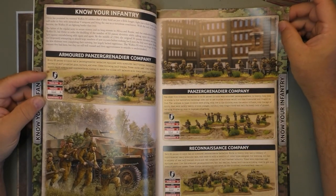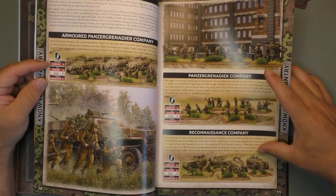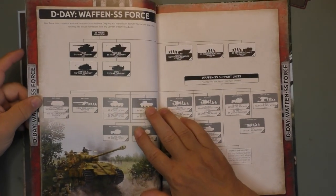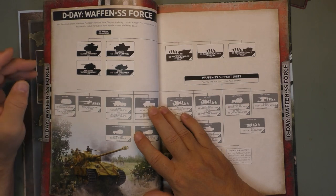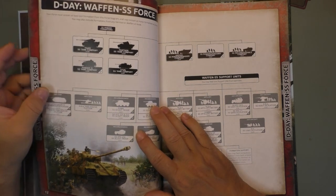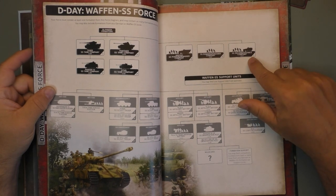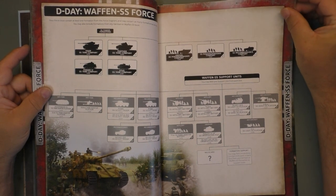You also get the Armored Panzer Grenadier Company, Panzer Grenadier Company, and Reconnaissance Company. As you can see on this page, you get the Waffen SS forces, and the SS Panzer Formation that includes Tiger Tank Company, Panzer IV, or Stug Tank Company. Also, you may have an Armored Panzer Grenadier Company, Panzer Grenadier Company, or the SS Reconnaissance Company as part of a formation. Then you have the different support, similar to every other German formation.